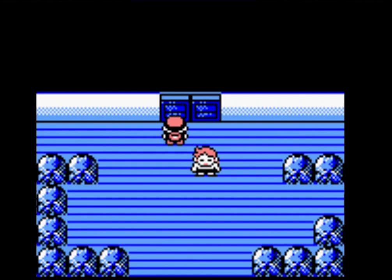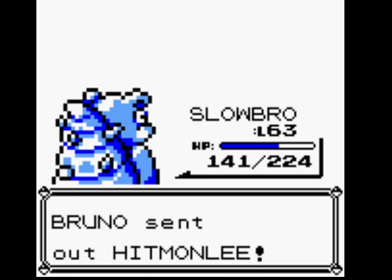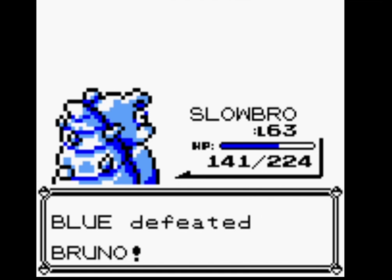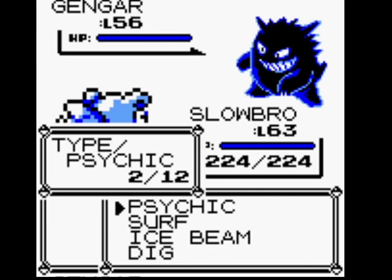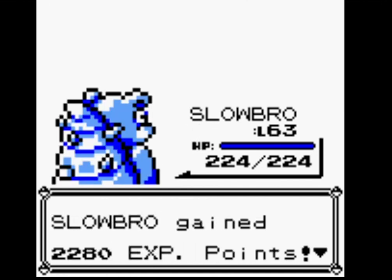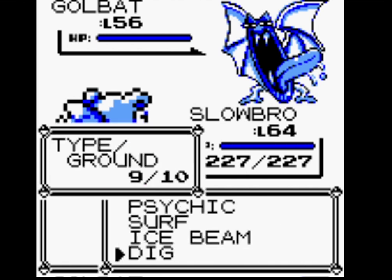Slowbro gets through Lorelei quite easily. Up to Bruno — we will casually dispose of him. Slowbro should be able to get through most of Lance's Pokemon fairly easily, apart from Gyarados. Gengar and Haunters have a lot less defense than special, so Dig is a much better option there.